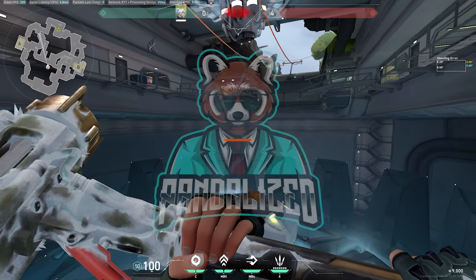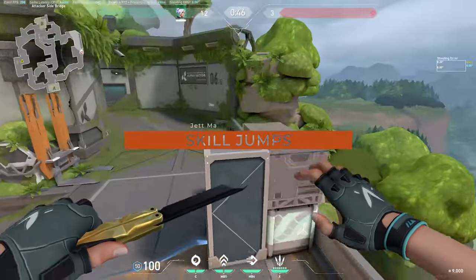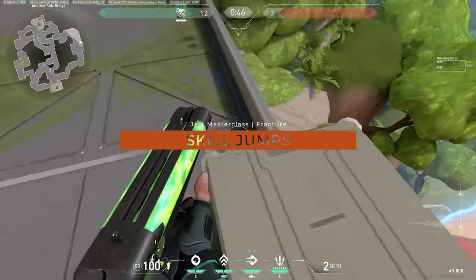Hey guys, it's Pandalized here with the guide — this is the Jett Fracture guide. If you've pushed dish, you can jump on top of this box just by crouching and standing up.